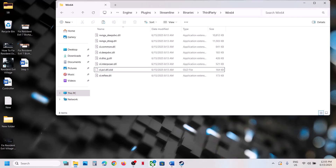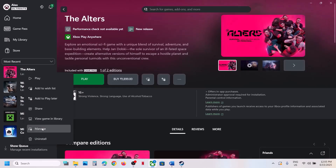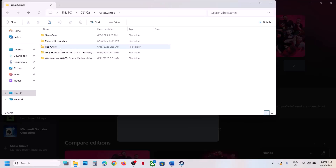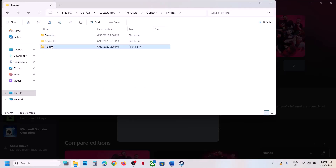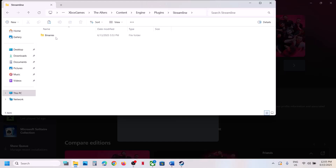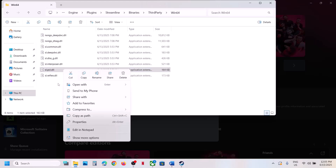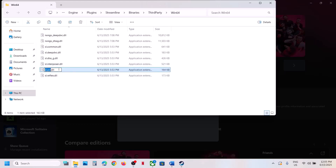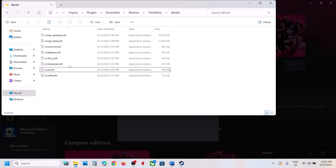If you have the game on the Xbox app, right-click the game, select Manage, click on Files, then Browse. Open the Alters folder, then Content, Engine, Plugins, Streamline, Binaries, ThirdParty, Win64. Do the same thing: create a backup, copy the file, then rename or delete it. Launch the game and check. If you face any problems, you can always restore the file from the backup.